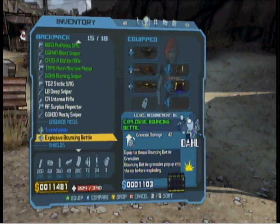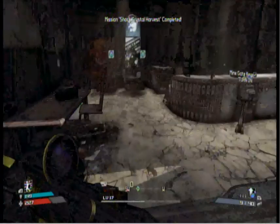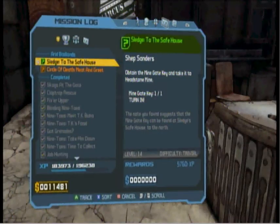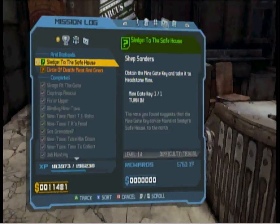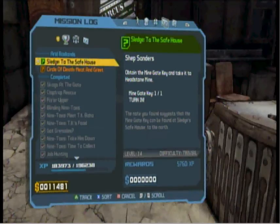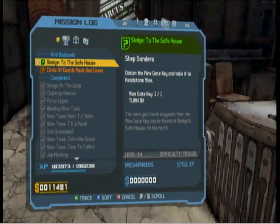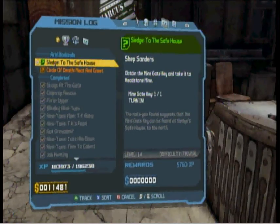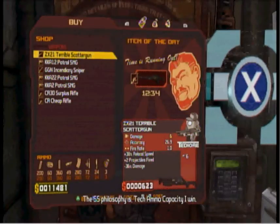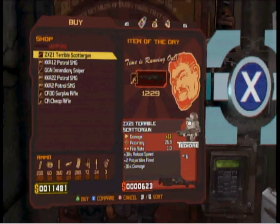We also get the shock artifact from completing the shock crystal quest — yay! Bouncing Betties grenades, why the hell not. All right, that's pretty much it for this episode. In the next episode we're gonna be continuing on with the main mission, which is to go on to Scooter's safe house. Until then, see you guys next time — hope you enjoyed this episode and have a good day everyone!